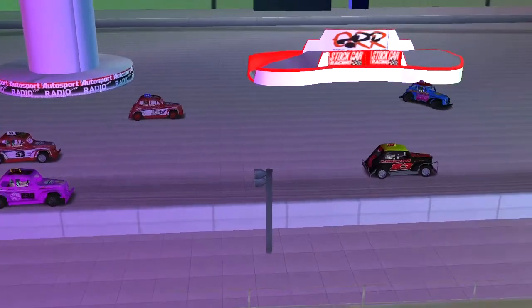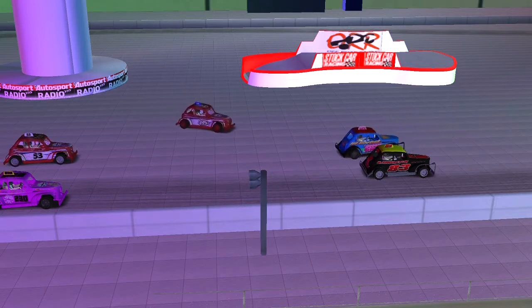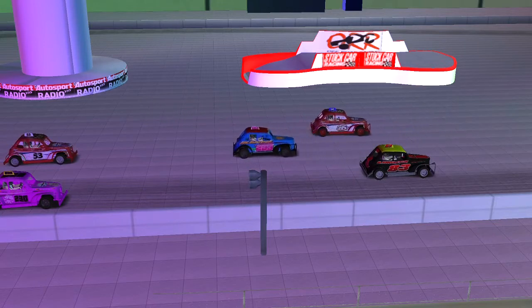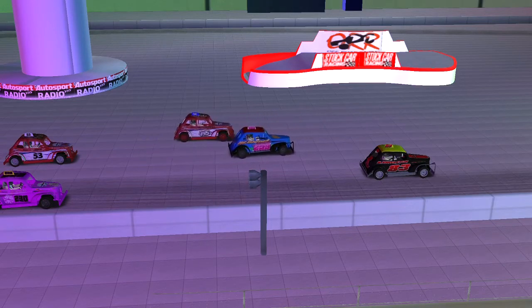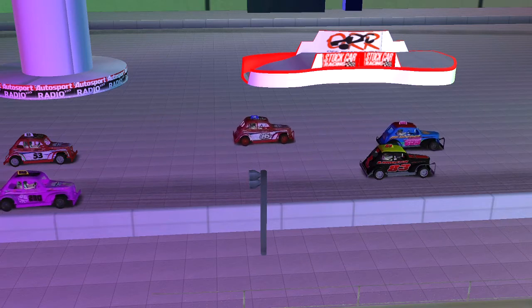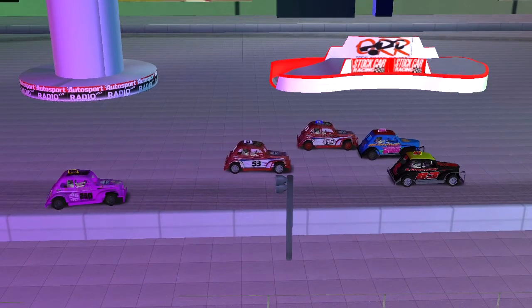Alongside him on pole, number 83 Ben Singleton. Row number two will be one of the three-wide rows: number 145 Scott Kinton on the inside, 53 Nigel Foster in the middle, and 230 Charlie Archeroni on the outside line. Behind them in row number three, gridding solo, is number 957 Aaron McGrath.